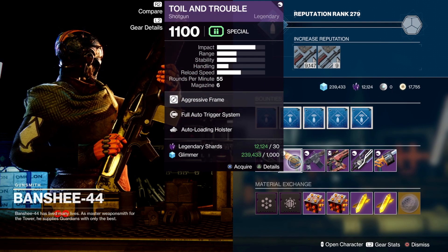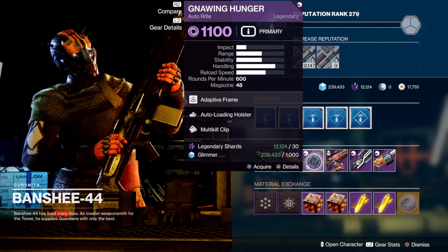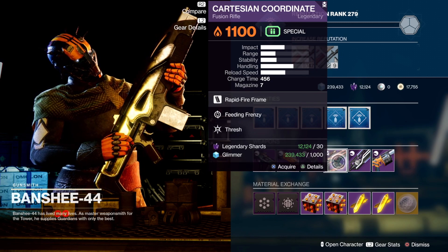We've got Toil and Trouble, which is another good one. You've got a full-auto trigger system and auto-loading holster — always good for shotguns. Ignition Hunger — not great. Cartesian Coordinate — again, not great. We had a better one in previous weeks.